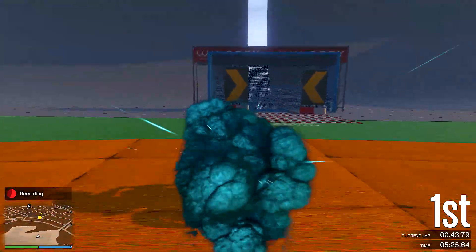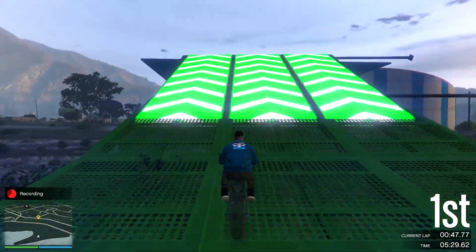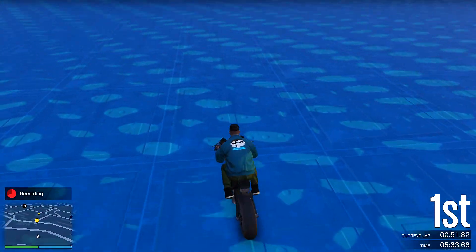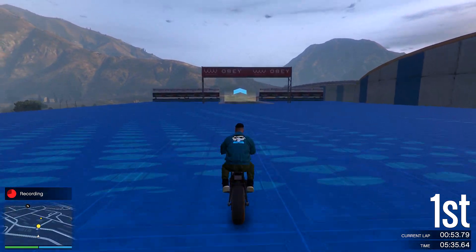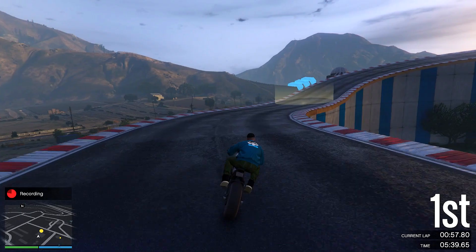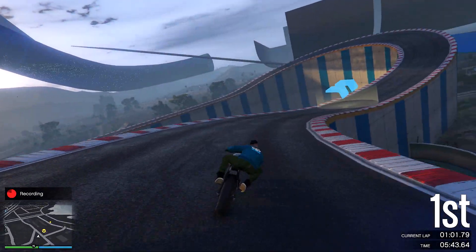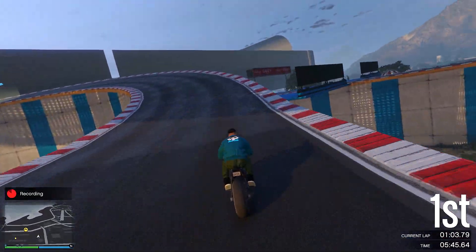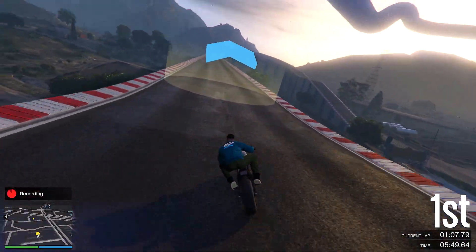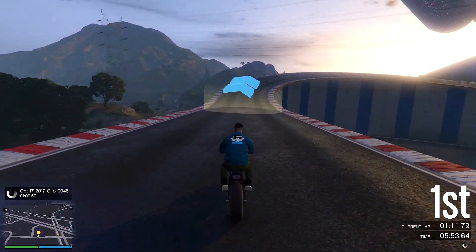Now it's time to use the Vortex again — be careful in that part because the smoke can be tricky when you transform. I almost glided there. I'm so used to pulling back on the stick to do a wheelie mid-air to land farther, but that doesn't work here because you hit the platform before even landing on it.